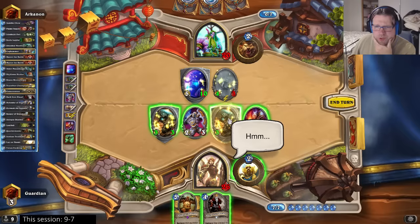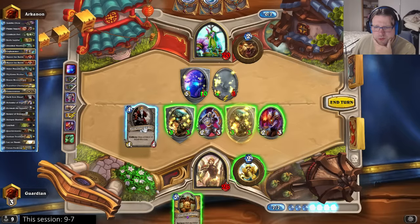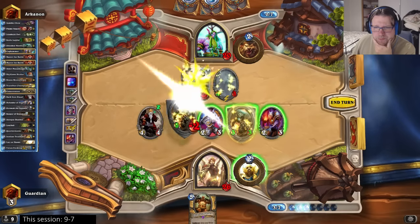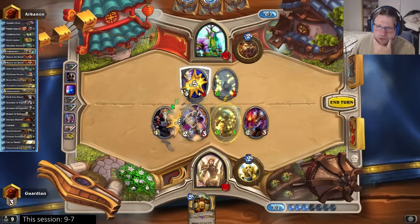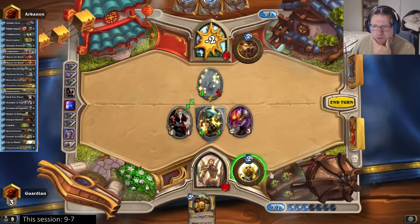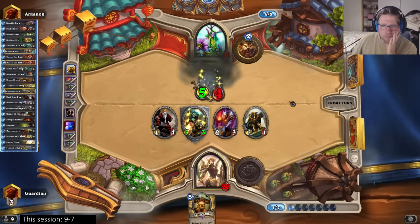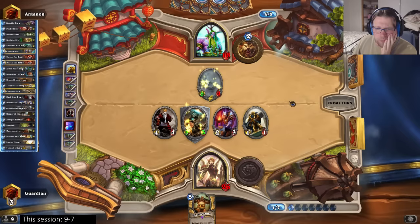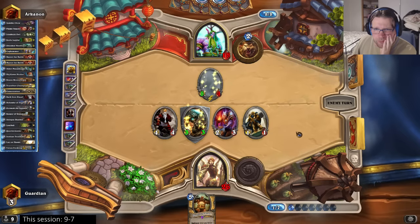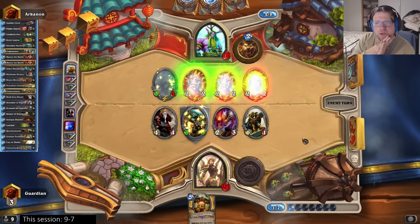I guess I need to go for that - I will have one 3/3 taunt left. Let's do that. I'm actually only losing two minions and a divine shield, so I guess it's somewhat acceptable. I did develop a 4/4 on the board, so that's something at least. He's using Force of Nature to clear.